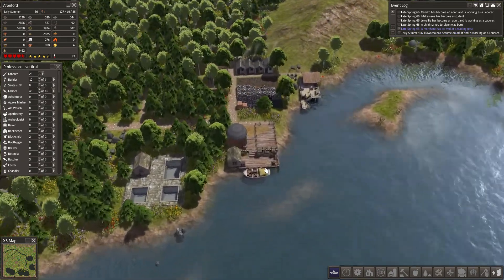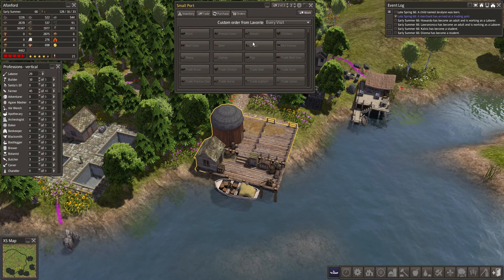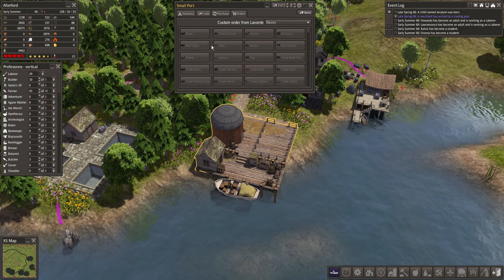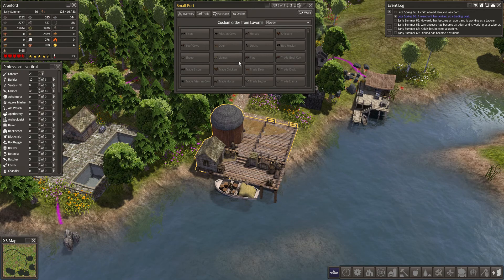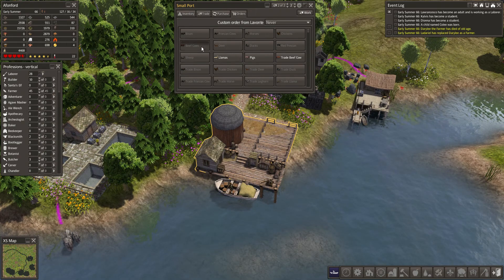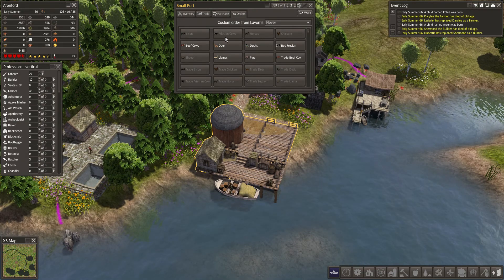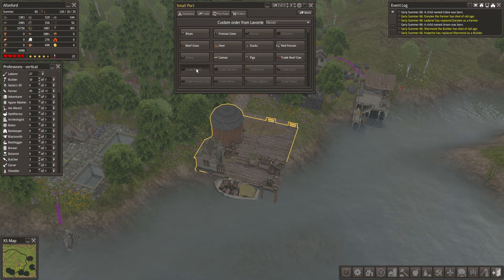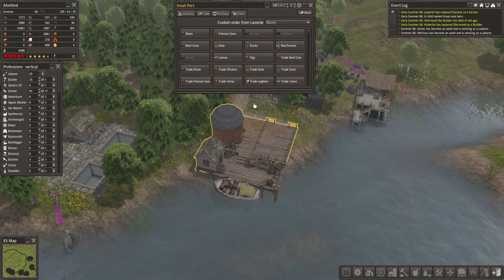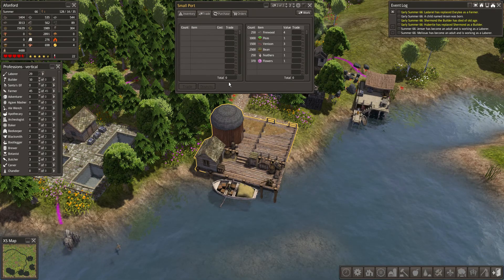Let's check the merchant out. We do not want beef cows. There's a custom order option here. We could do ducks, beef cows, sheep, chickens — chickens could be good — or horses we could use for riding. Let's go with sheep, chickens and horses. That should make it quite useful. Off you go.